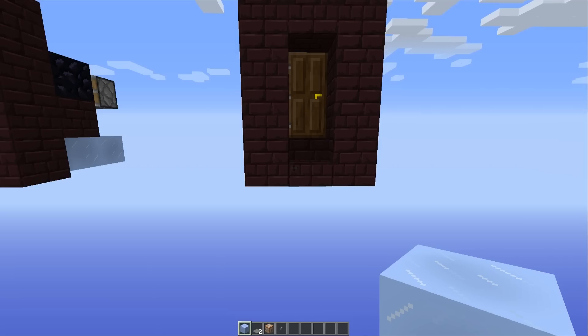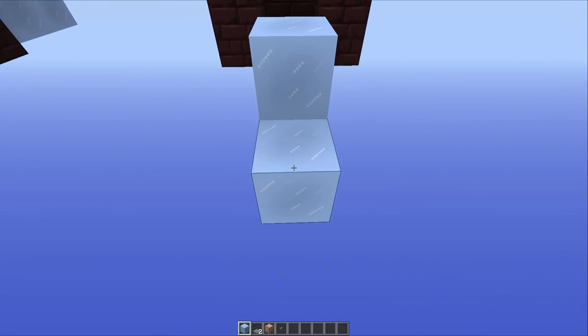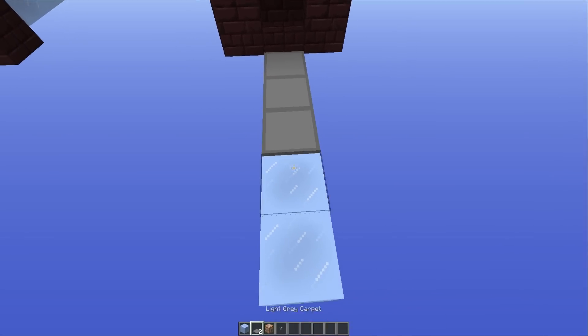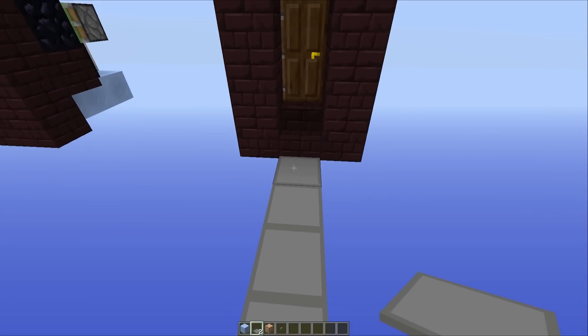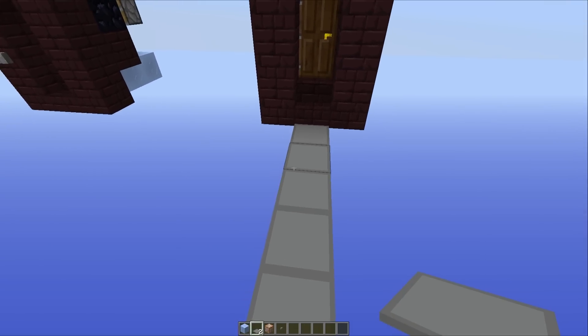Now for some optional bits: if you want the armor stand to continue moving after it's popped out the door, then all you have to do is create a little ice trail that goes along like this, and then I would suggest camouflaging it using some form of carpet. It is going to be noticeable, but in a darkly lit cave, no one's really going to be looking at that.